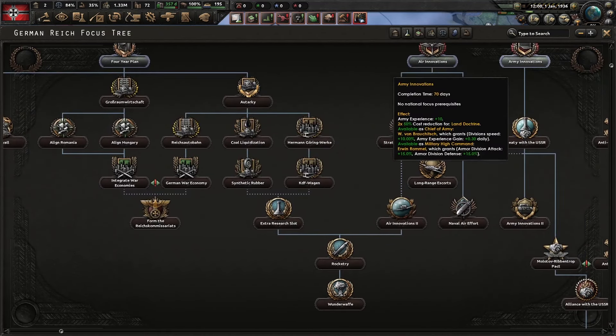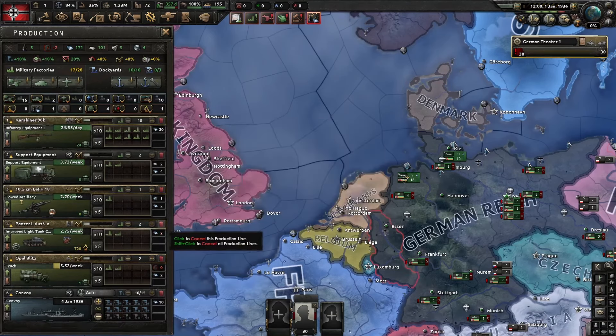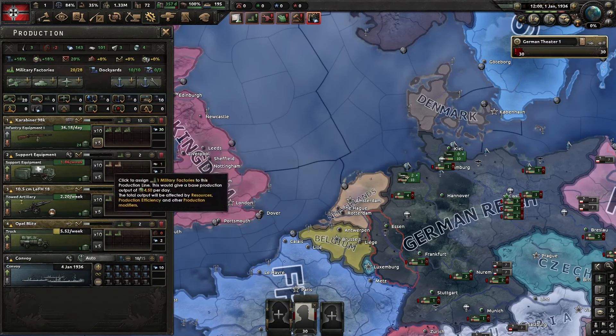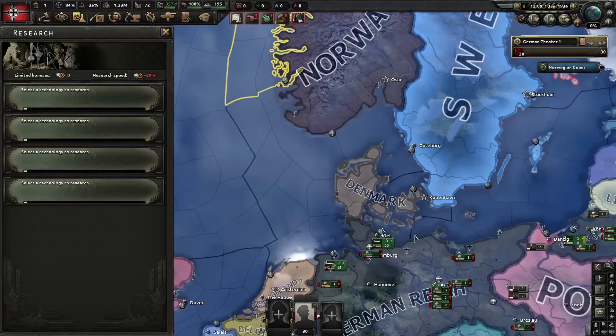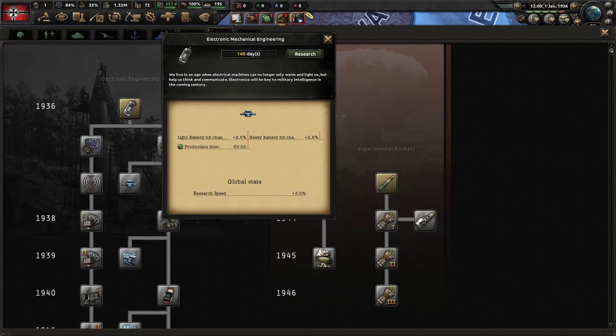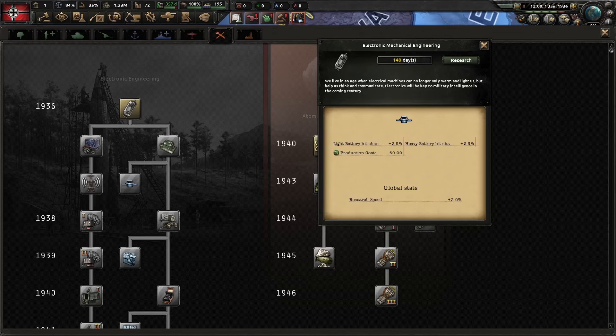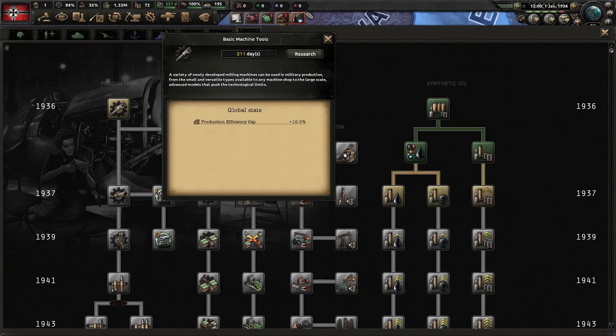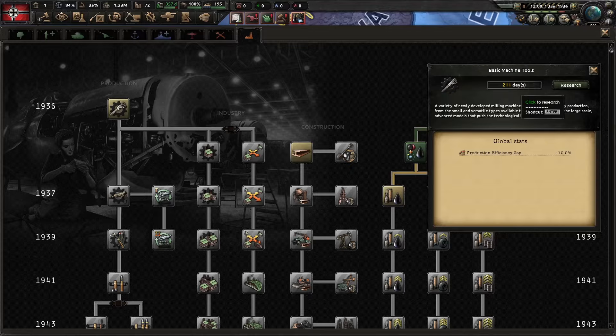As for production, I'm gonna delete straight up everything. I don't need any of these, not even airplanes. I'm gonna put 15 on guns, 5 on support equipment, 5 on artillery, and 3 on motorized for now. As you can see, minus 30% research speed hurts a lot, but we can fix that by going down our electronic engineering tree. We also suffer from a minus 30% efficiency cap, so we will be going with concentrated industry just to recover a bit.